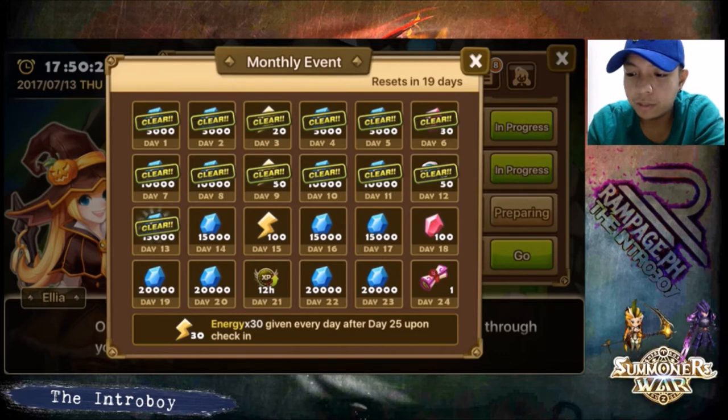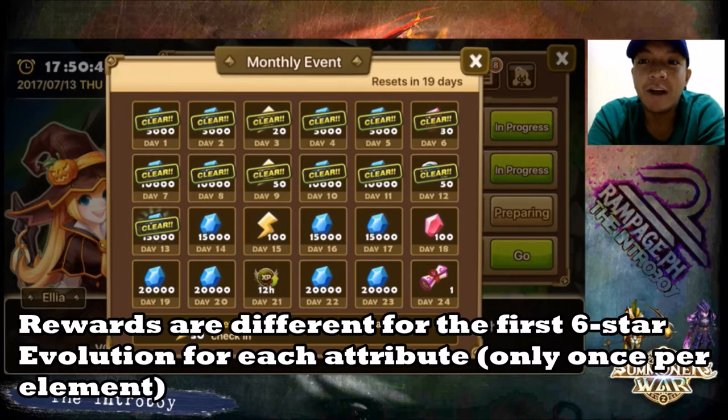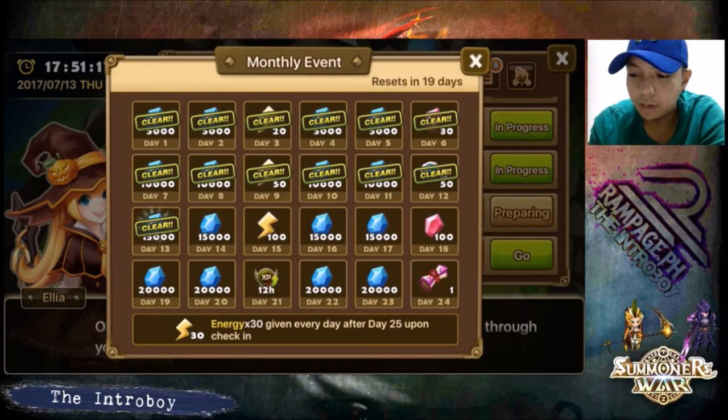The second source is when you six-star a monster, specifically when it's your second six-star of that same element. For example, if you already have four six-stars — fire, wind, water, and say Vermouth as dark — and then you six-star an Akamir, you will get an experience booster. I can't really remember all the rewards for first six-starring a monster, but that's where you get it.